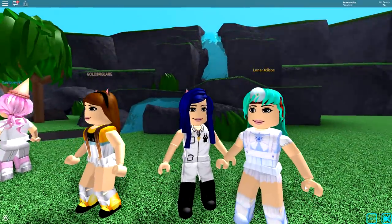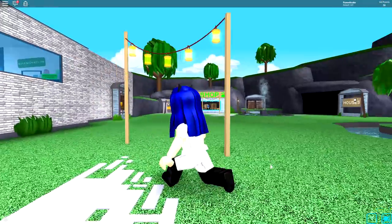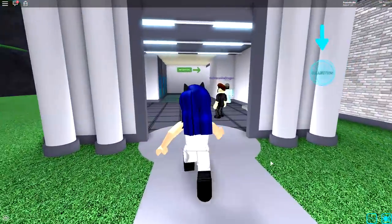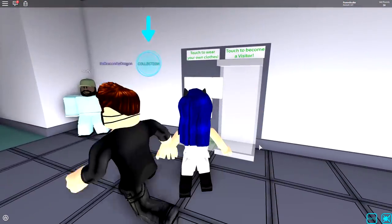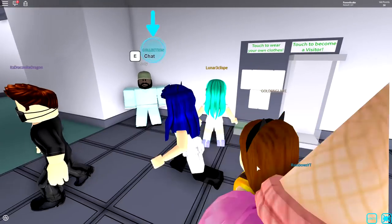I supply you the goods. I thought you were the security guy. All right, you're the supplier. Let's go in here, this server is looking super cute. Vet sim! Reception - wait, touch to wear your own clothes to become a visitor. I'm already a visitor, it doesn't matter.